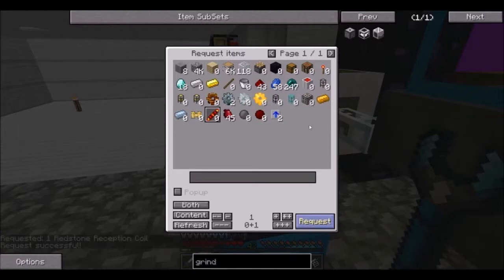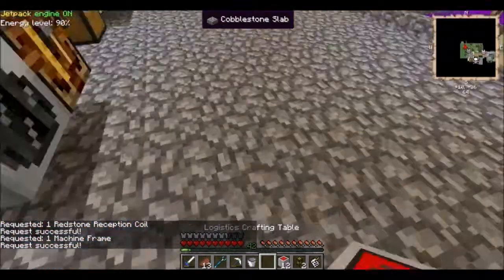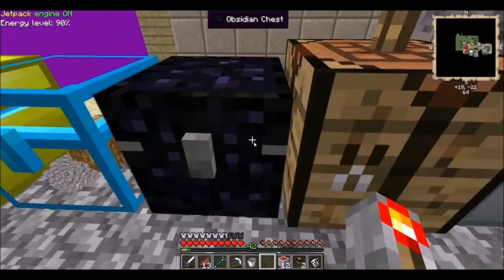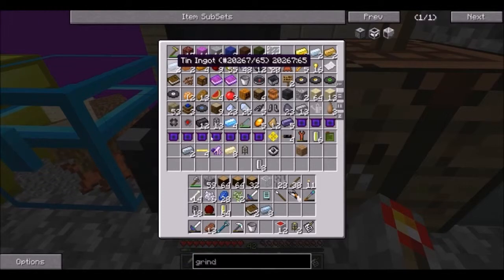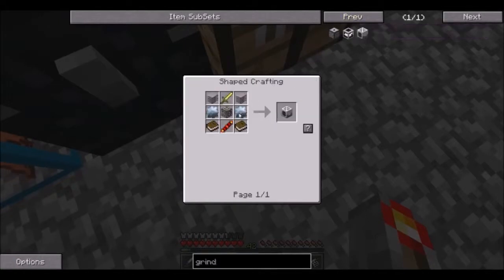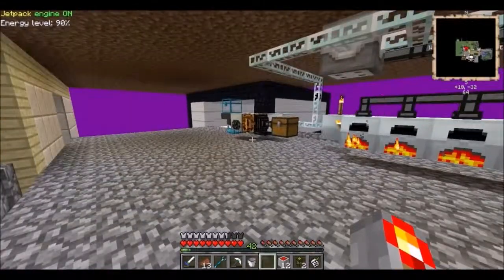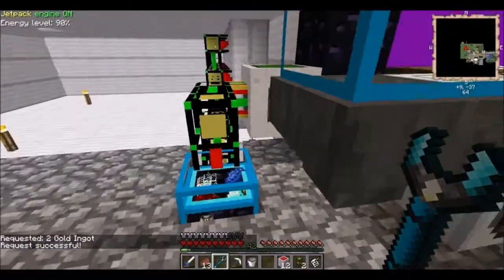We need a reception coil, a machine frame, and books times two. I definitely won't have the leather for it, but I should have the string and wood. I have two books right here. I need 8 tin and 2 iron - I'm talking about the gears right now - and 2 gold for the sword, some rubber. This isn't going to be very interesting, I'll be right back after I do a bit of crafting.